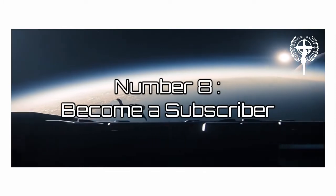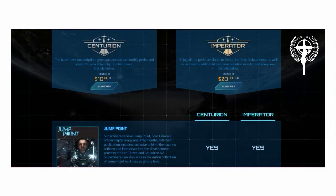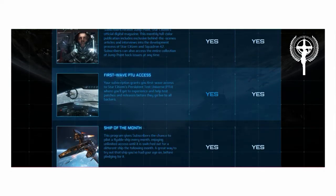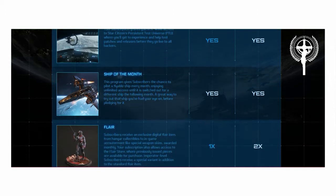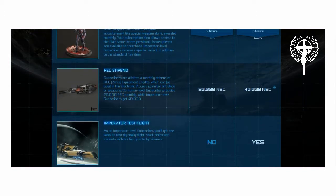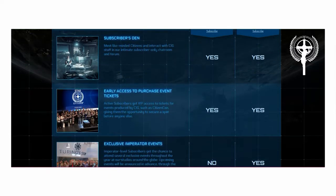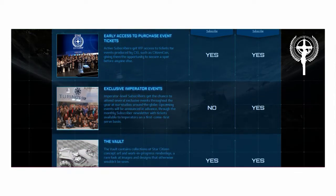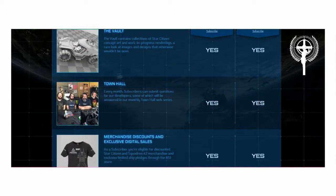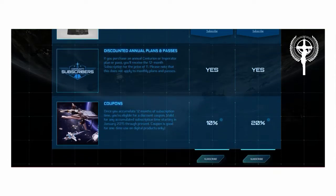Number 8: Become a subscriber. CIG has not released a single game since their company formation in 2011, but they are offering a subscription service regardless. A subscription will cost you between $10 and $20 per month and it gives you earlier early access to the newest version of the Star Citizen pre-alpha. You will also get access to a ship of the month that you can fly around with for a few weeks, and some other weird bonuses for a game that does not yet exist.